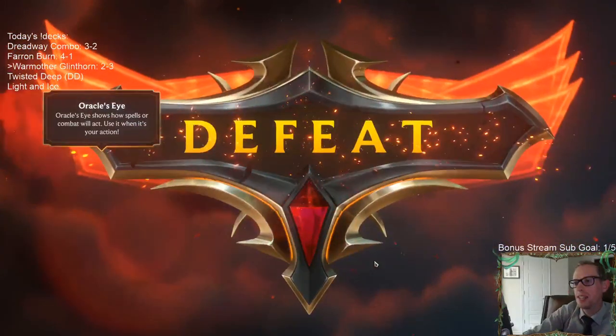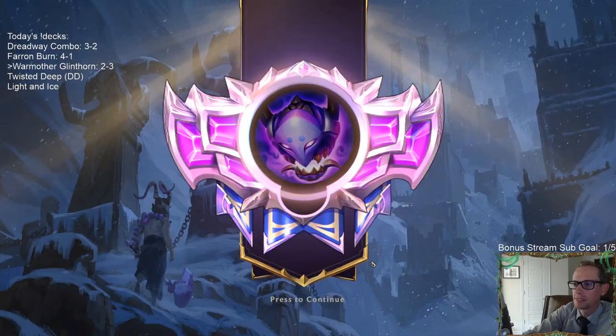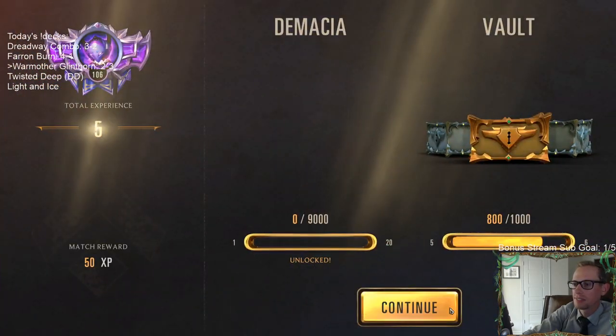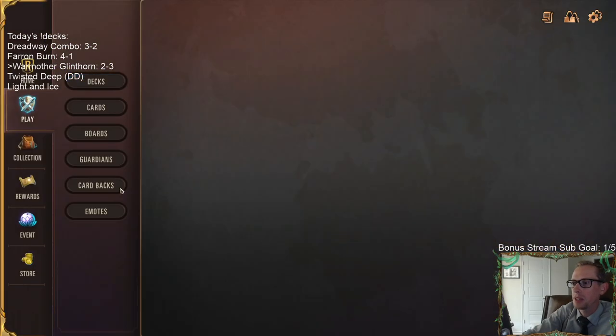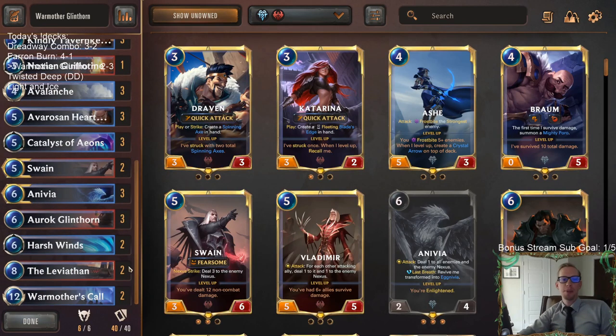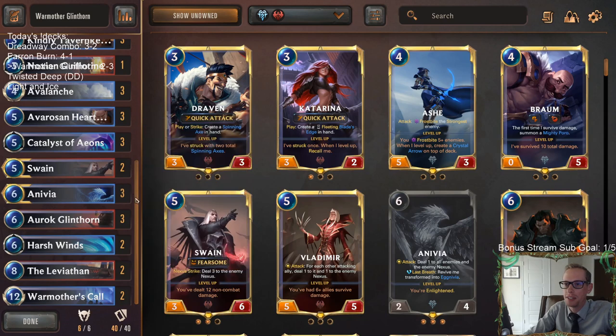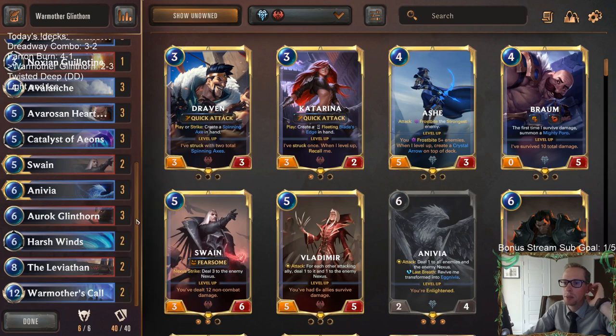Exactly - it's game five and we haven't even played Warmother's Call yet. We got to play the Warmother's Call. The perfect punish. Alright, so I know what I'm doing - I need to preface that first so y'all don't wonder what I'm doing. I know that if we would have just gone to attacks the game was over with us having the two Catalyst of Aeons. They have to block with Jinx - we're fine. Absolutely, Catalyst deserves to be a three-of.